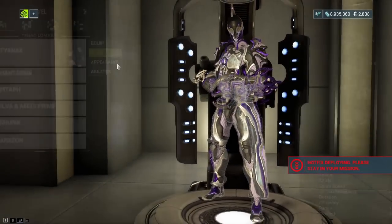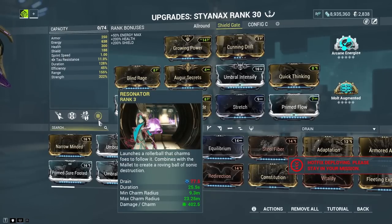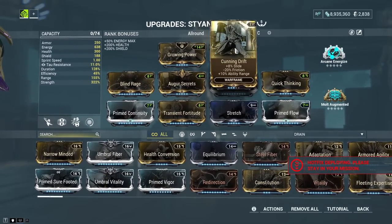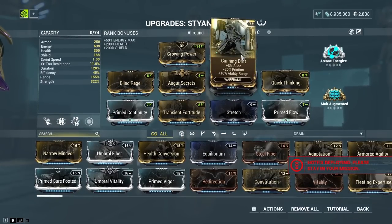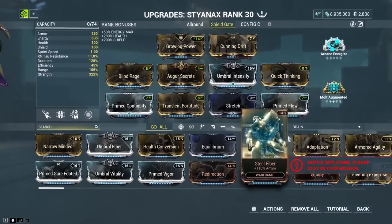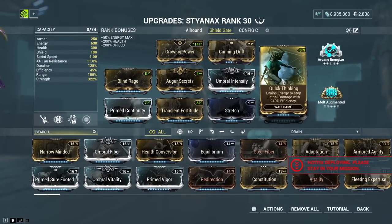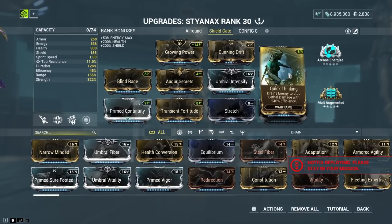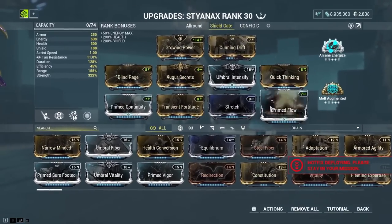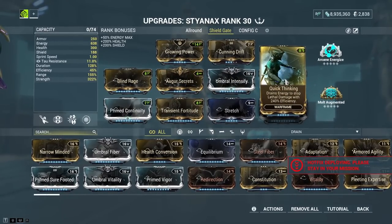With all the strength mods in place, we also went with a little bit of ability range for the Resonator — mainly so it can touch more enemies. Stretch and Cunning Drift for a bit more range. Primed Continuity so the skills run a bit longer. And Prime Flow for the energy. The Quick Thinking slot is actually where you slap in Rolling Guard for Steel Path — to get three seconds of additional invulnerability and status effects clear. Play with the build and you'll get a feeling for when to use Rolling Guard and when enough kills are incoming so you don't really have to rely on it.